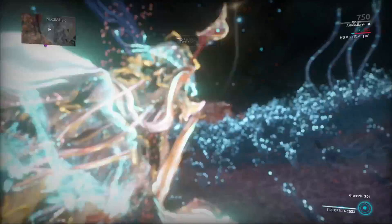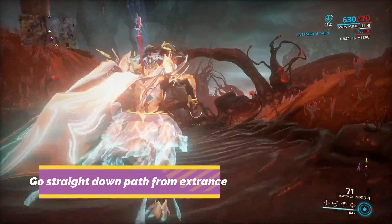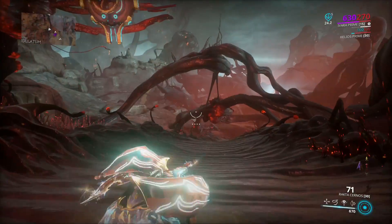Next, set your gameplay to solo and head into the Cambion Drift. Go straight down the path until you run into a river — it's very close to the starting point. Follow the river until you find a hot spot.